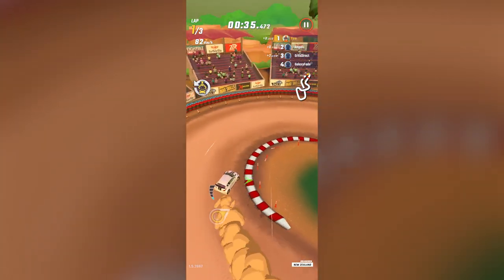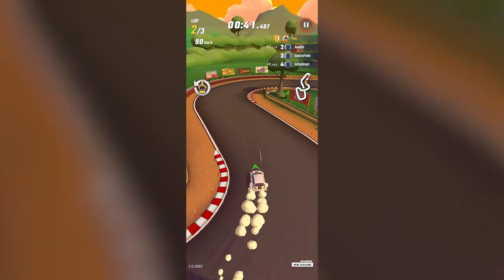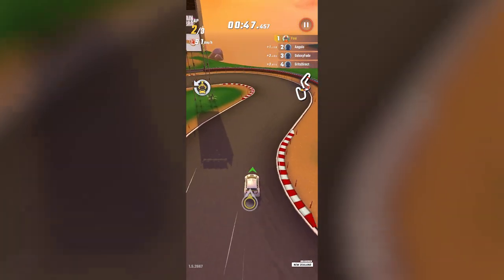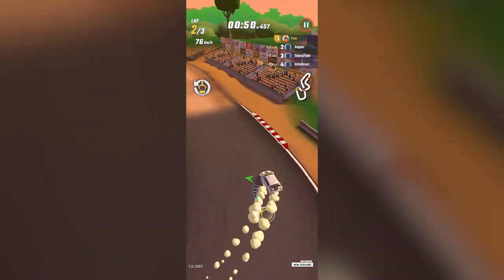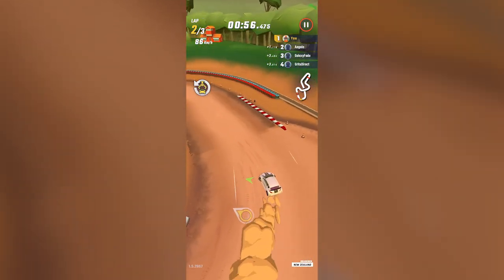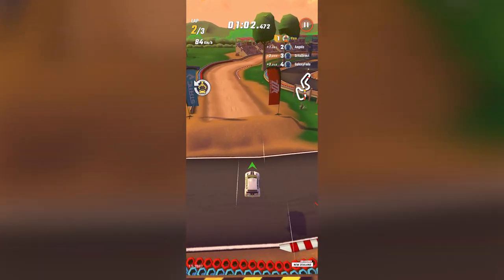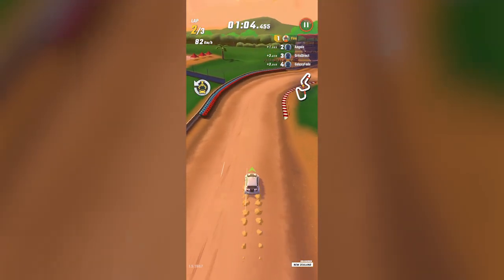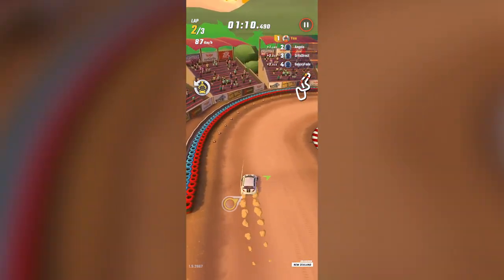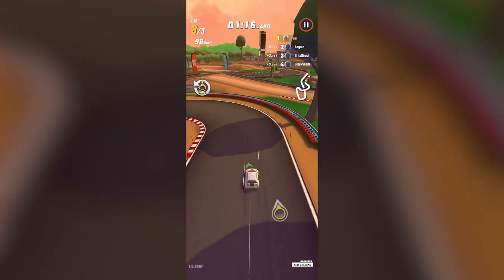A nice drift boost over the lap and that's into lap two. On the right side of the screen, underneath the rankings, you can see the little minimap. It seems I am well ahead of third and fourth place, but second place hasn't fallen too far behind. I've got a little bit of a lead, so let's try to maintain that. Hopefully I'll get a boost once I turn this corner — there we go, a nice full bar boost.